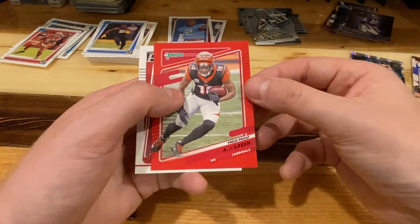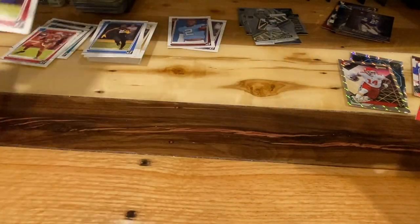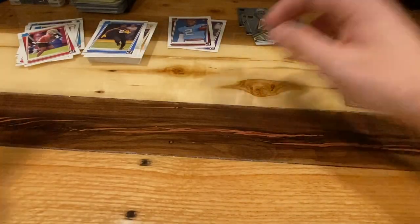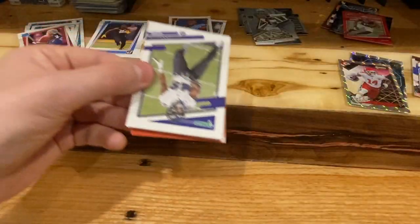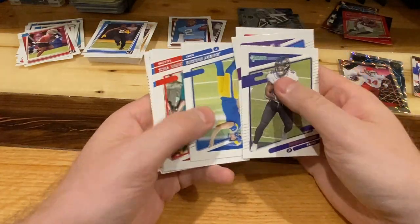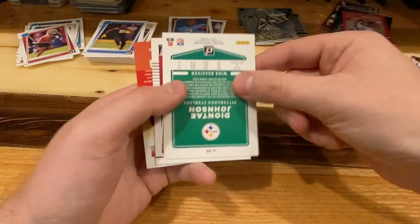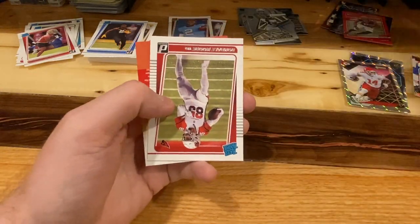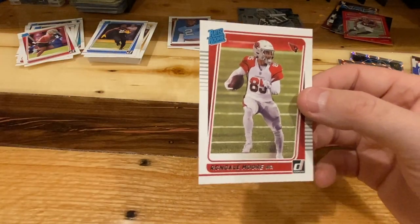Julio. Red press proof AJ Green. And Elijah Mitchell had himself a day. And Rondelle Moore finishes up our packs.